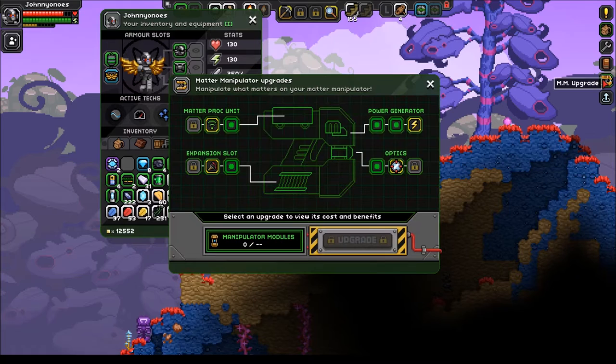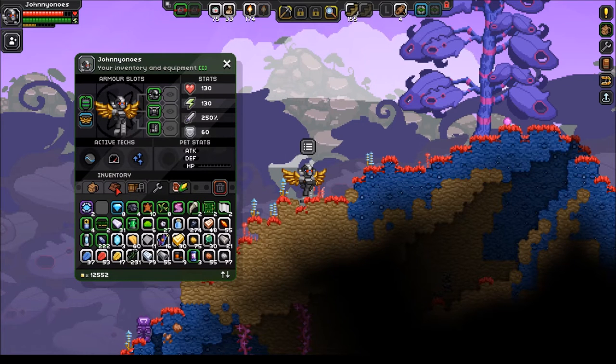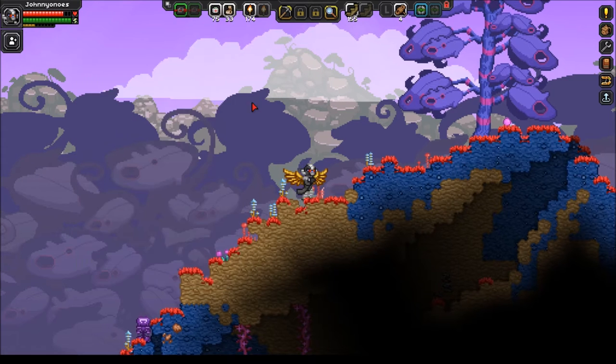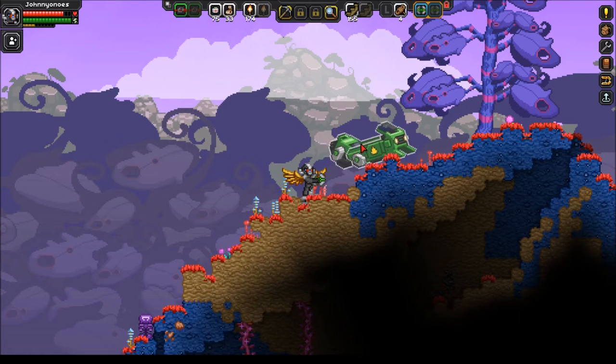I was also able to upgrade my Matter Manipulator in the Power Generator spot here, which allows us to dig a lot faster, and I've also increased the range of the MM. So some good times were had. I got about 40 minutes of recordings. I was going to scrunch it down to like 5 minutes of 32x speed grinding just so you guys can see what I did. But unfortunately it got corrupted because I was doing some processing on a previous episode at the same time. That's never going to happen again. So let's go ahead and explore this planet and catalog what we see, and then let's go enjoy all that Durasteel that I got.